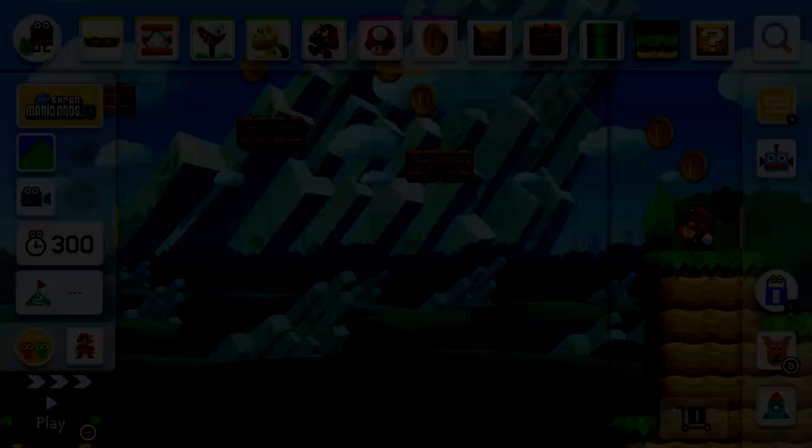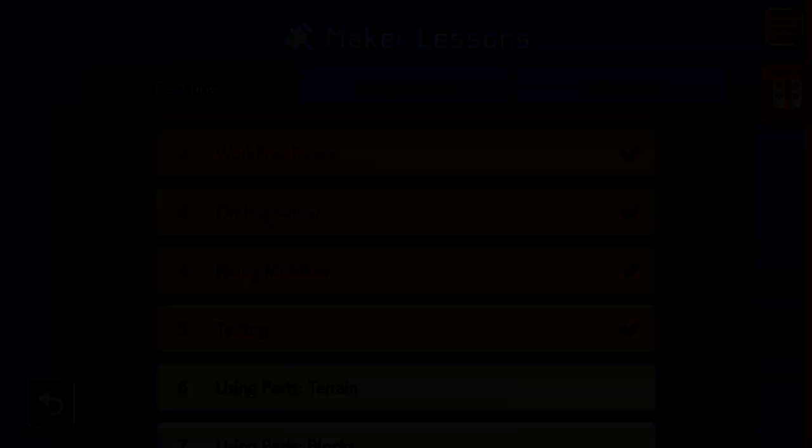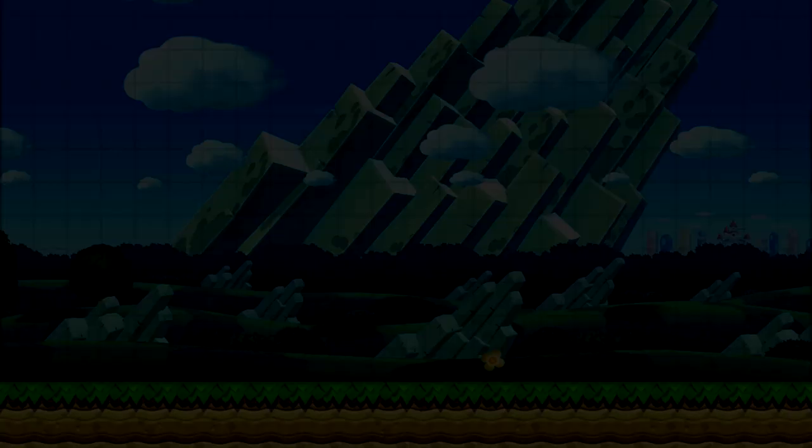Yamamura actually found the bottom path to be more exciting. It just goes to show — when you think you're done with your course, try playing it from the beginning with fresh eyes. Now we're doing lesson six: using parts — terrain. There are lots of different terrain parts to use, so we'll start figuring that out a bit more now.